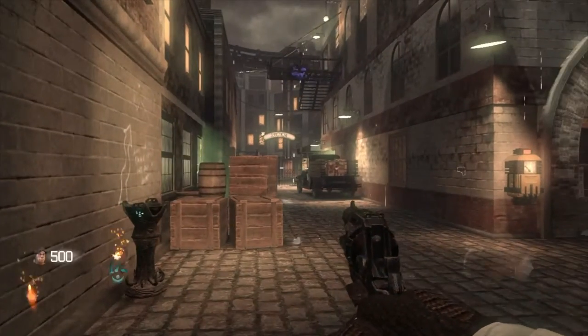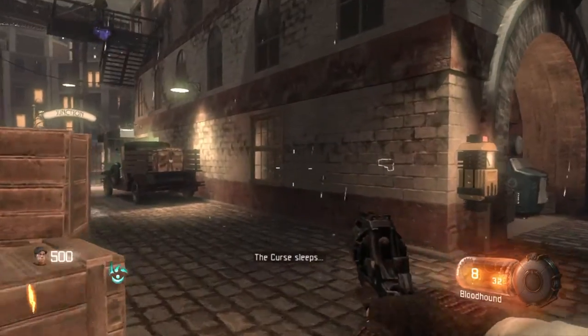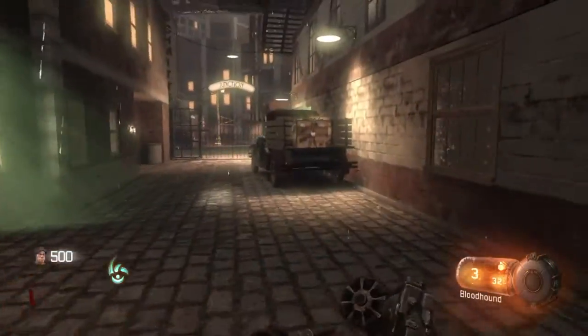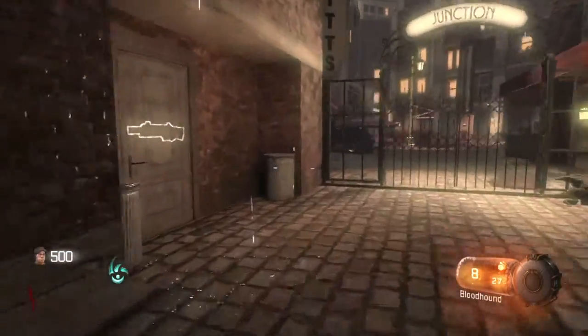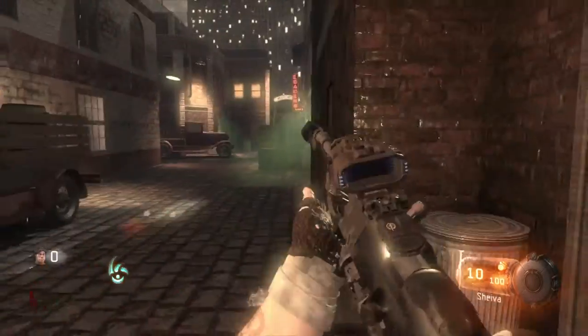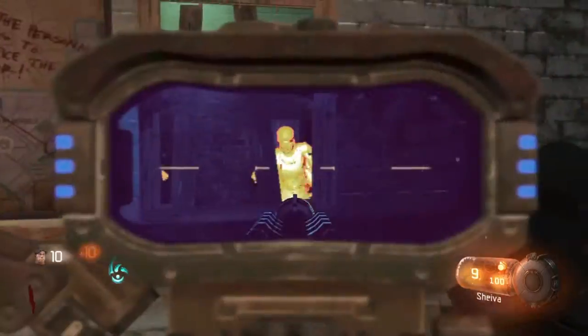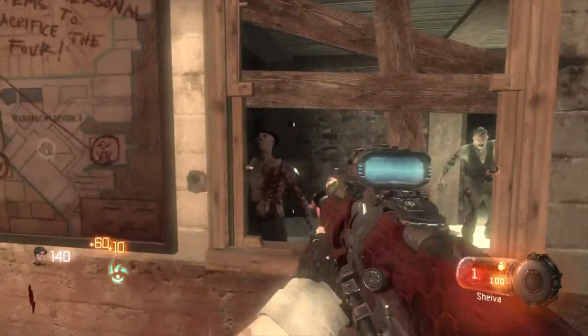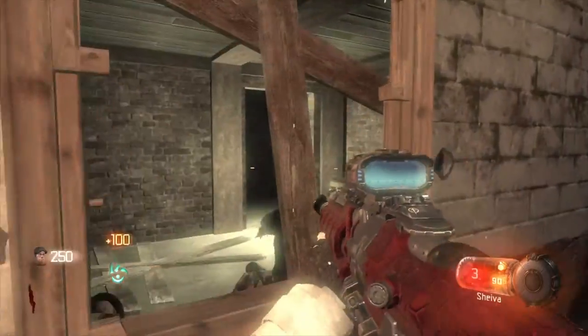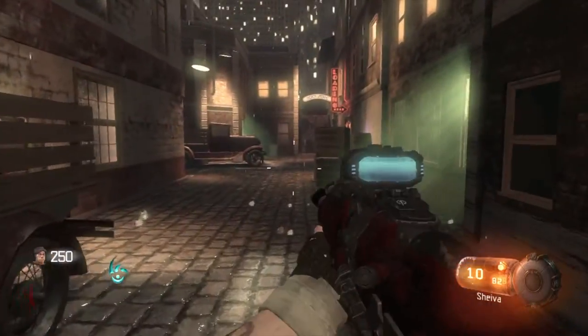Alright guys, so as you guys can see, we are in the game. You're going to have to wait for the round to start — I do believe. I don't know if it actually works any other way. So you want to go ahead and go next to the Shiva and grab it. As you guys can see, it does have the thermal, the fast mag, the long barrel on it, along with the red hex camo, as you guys can see. Which is really, really sick.